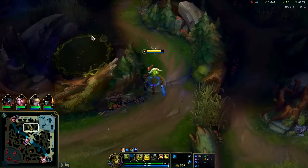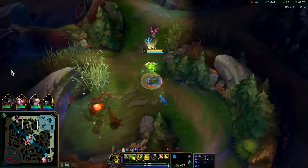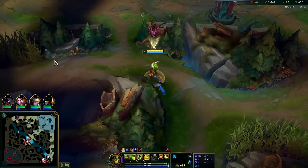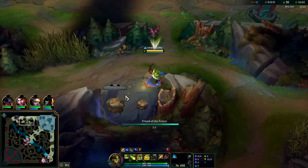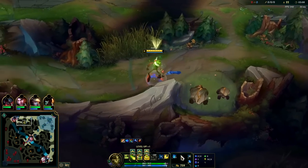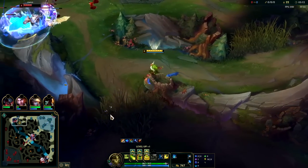I'm going to toss my W in the bush — see if he's there. And he's there! Thanks for the red buff. Do you see how hard it is to punish this? He even warded, he three camp cleared, and now guess what? Three minute five full clear on Ivern — no potion, no leash. Name another champion that can do that. Not even Karthus. Karthus can do three minute clears but slightly faster, Karthus loses a lot of health.